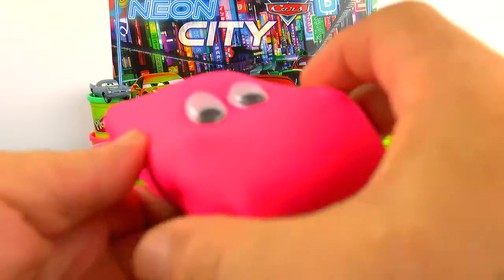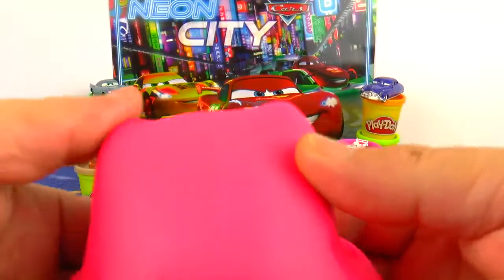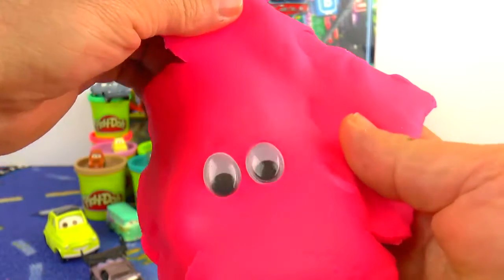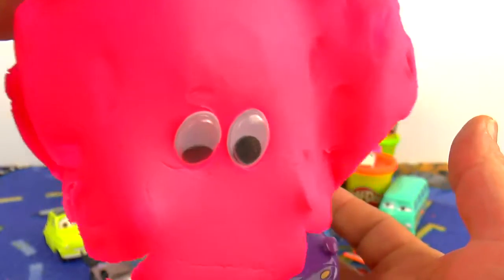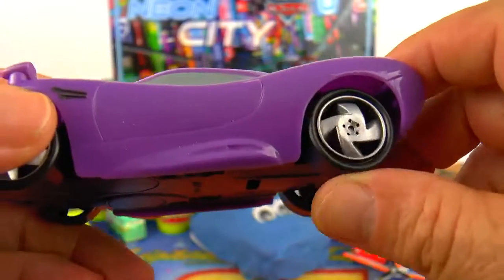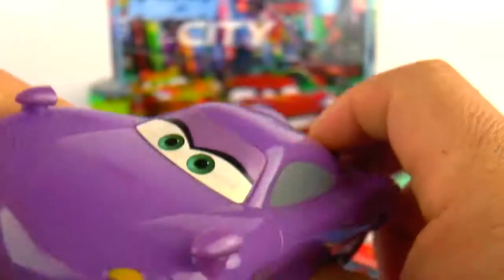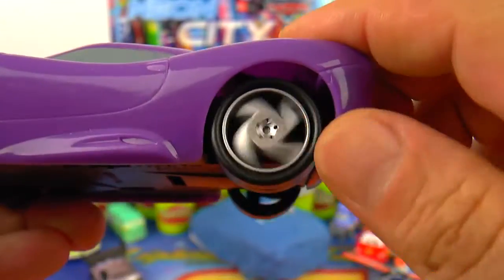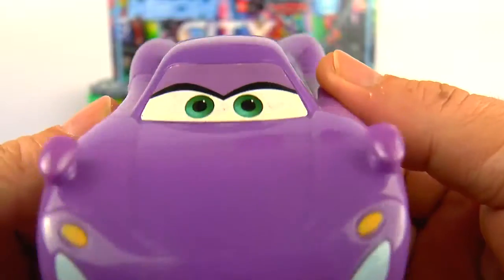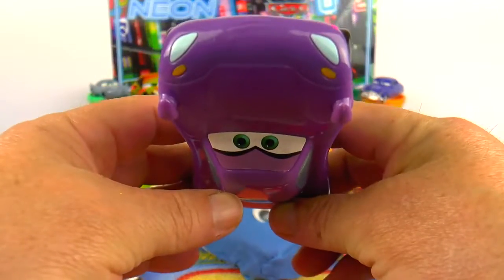And now here is a cup-shaped Play-Doh with eyes — pretty cool. This is a pink one. Let's remove the Play-Doh. I'm sure we will find a car under this Play-Doh. And here we have Holly Shiftwell — the beautiful British agent car. What beautiful wheels she has, and fast. Wonderful! Holly Shiftwell. She can look around, spying a little bit, turning upside down.